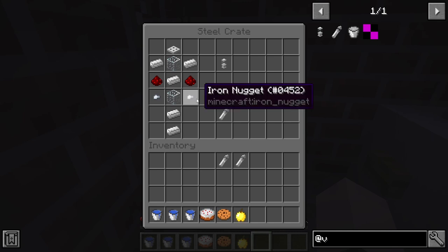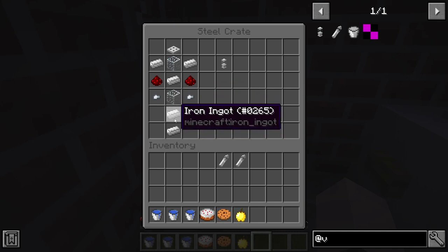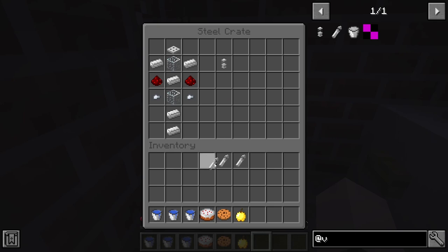And then for the vape itself, we're going to have iron nuggets on this side and this side, then glass right here, and then two iron ingots like that. That's how we get ourselves a vape.